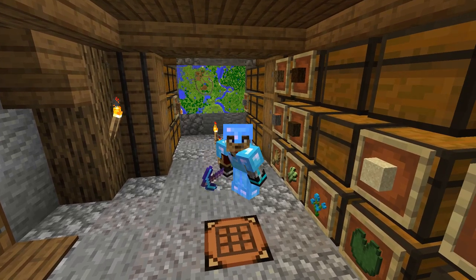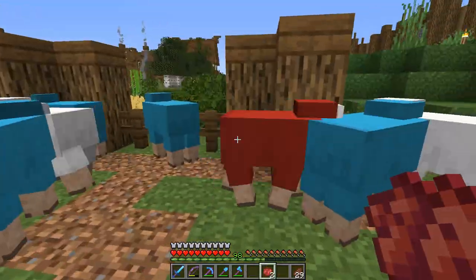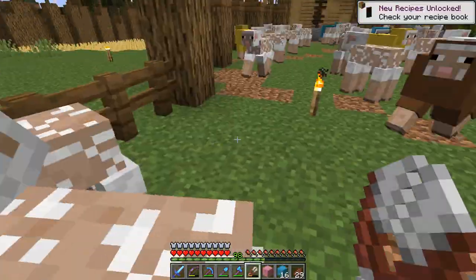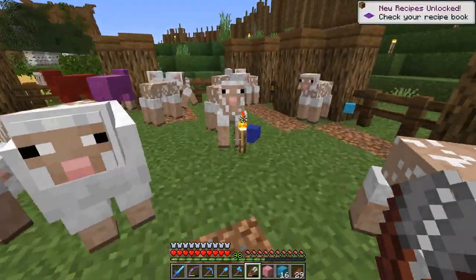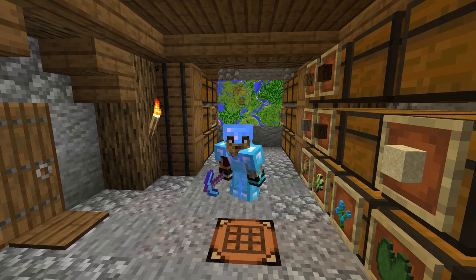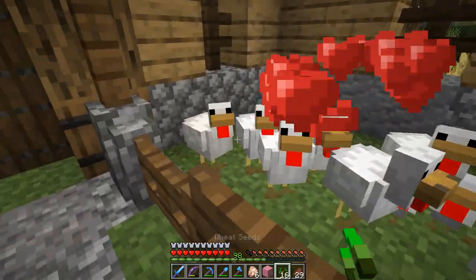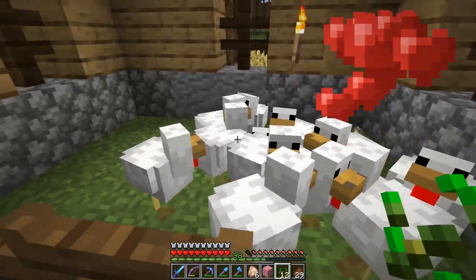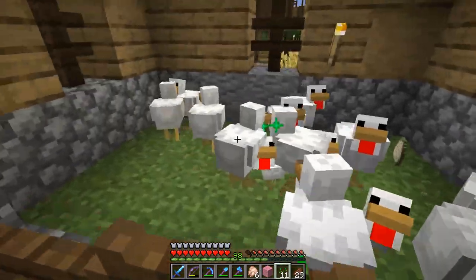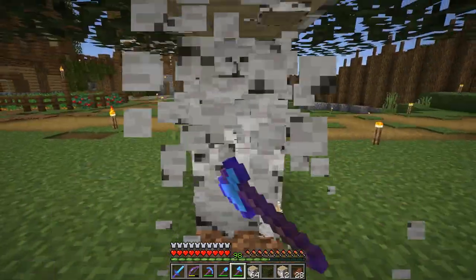For example, I crafted every dye colour. I've dyed my sheep all of those colours and I've been stocking up on coloured wool — but I don't need coloured wool. I'm building a basic starter village out of cobble and oak. I also fed my chickens, which I never do. I don't need chickens. I've chopped down a lot of trees, and I'm already good for wood.